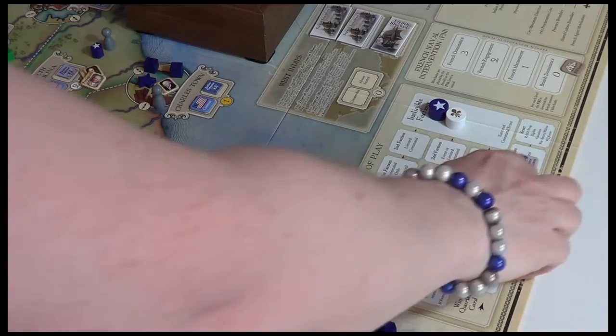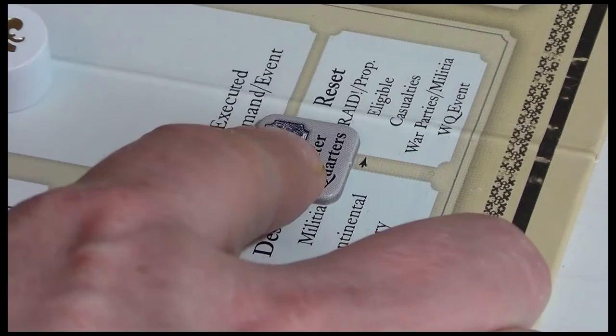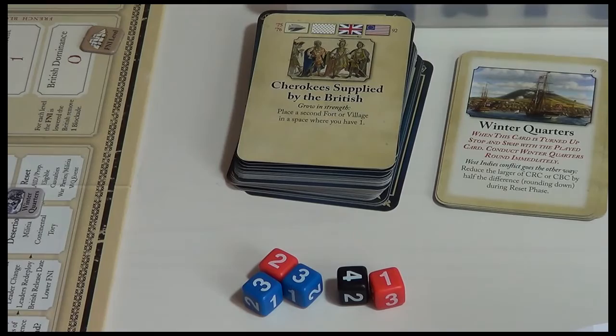Notice how these forces go back to available when they desert — they're not casualties. Now we've got a reset: we remove all raid and propaganda markers, everyone goes back to eligible, all casualties become available again, militia included, and all parties flip back underground. We also get to look at the Winter Quarters event, which doesn't do anything — it's about conflicts in the West Indies where nothing's happening yet because the Treaty of Alliance hasn't been played.